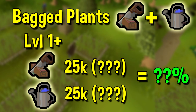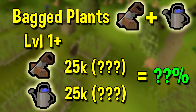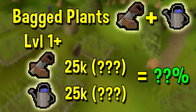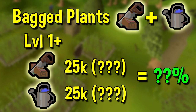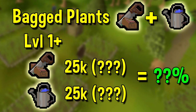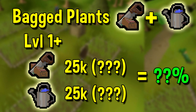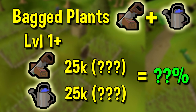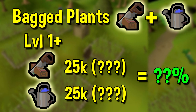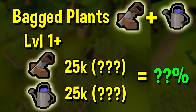Next up we have a combination farming and construction method, which in my opinion only has a really niche use. The best use of this method is just to get from level 1 to 15 to start planting regular trees. The reason it's not really viable mainly comes down to cost, and it's not really competitive on experience rates either, as farming and construction both offer extremely high experience rates on their own. It is possible to get up to 175,000 experience in farming and construction by planting bagged magic trees, but it would cost you 40 mil an hour, so I would recommend not doing it.